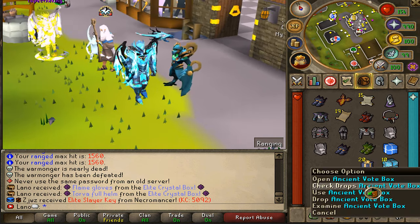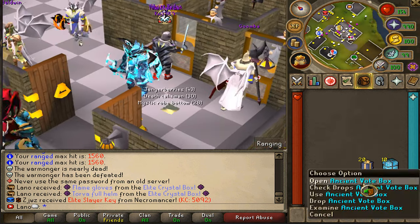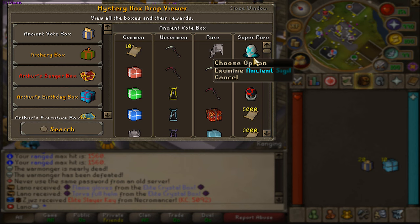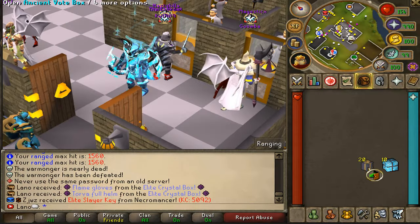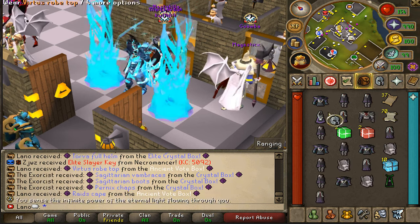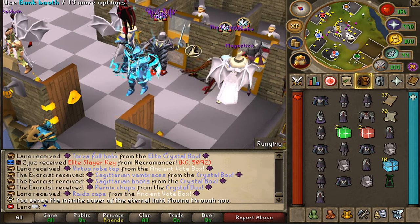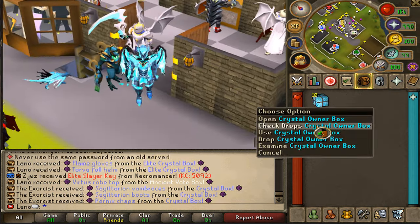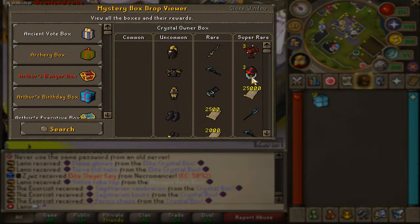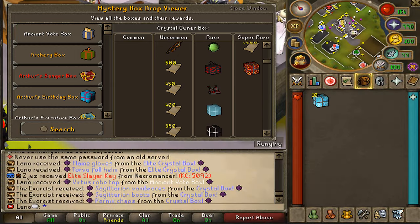Now we're trying out the new Ancient Vote Boxes and then the Crystal Owner Boxes. On the Ancient Vote Boxes, you can also get the Ancient Sigil — not only from the boss but just from voting. You can see all the junk you'll be able to swap at the POS for some juicy cash — a very nice addition.